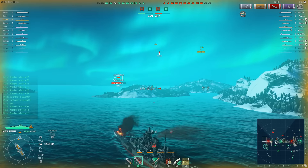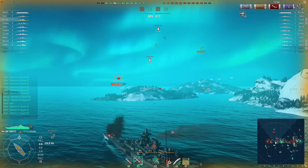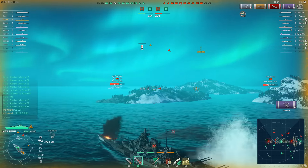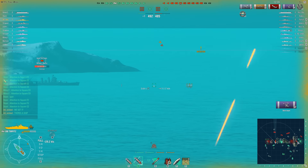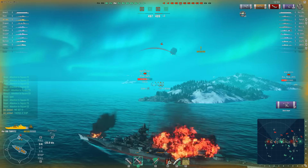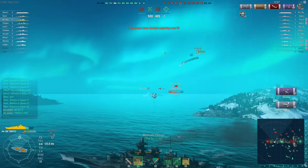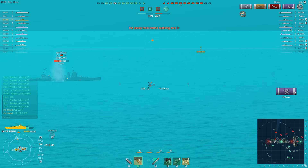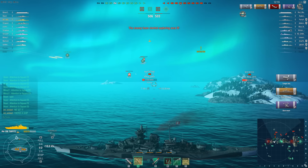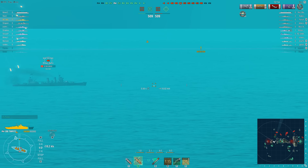On the right side there seems to be a destroyer coming towards C helping a battleship. Let's see how the two friendly destroyers can fare — they are now spotted. Battleships can hurt a lot. Empty Wicked meanwhile is punishing this New Orleans for sailing broadside on, and hopefully the next salvo will finish this cruiser.